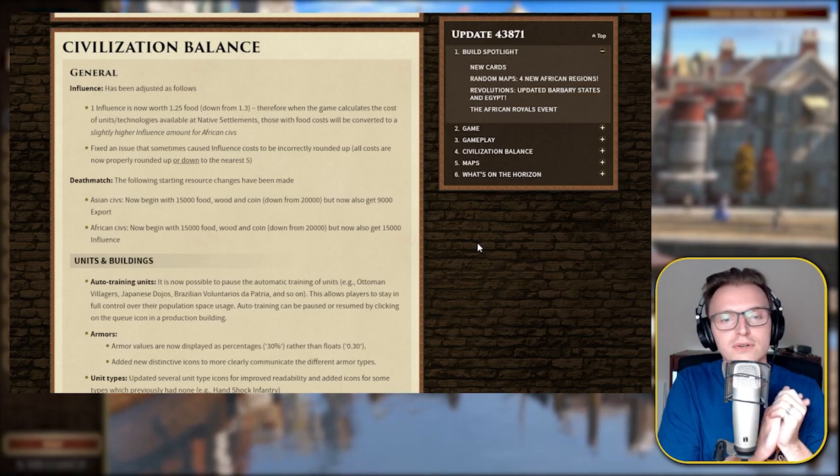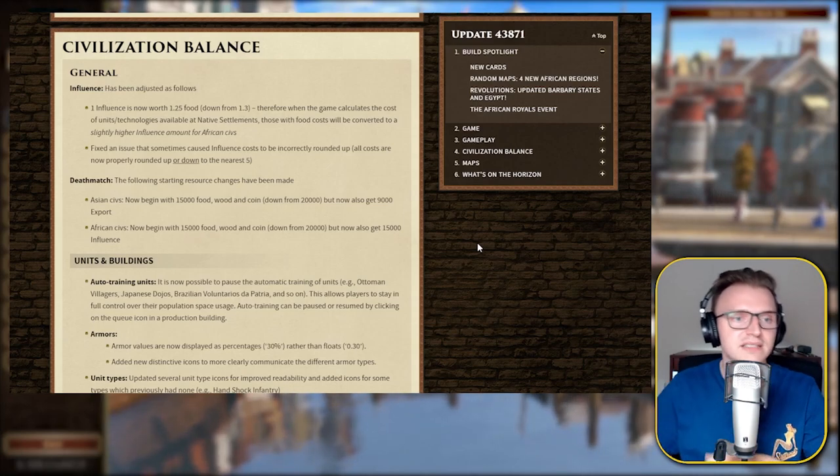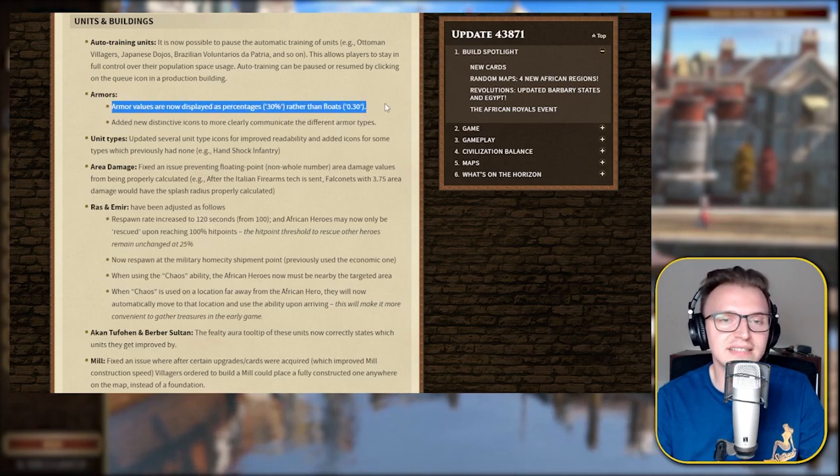Fixed an issue that sometimes caused influence costs to be incorrectly rounded up — all costs are now properly rounded up or down to the nearest five. It is now possible to pause the automatic training of units for the Ottomans and Japanese dojos. Armor values are now displayed as percentages — 30% rather than floats. That's really good because it did confuse a lot of people. Just say it's 30%, it's a lot easier to understand. Added new distinctive icons to more clearly communicate the different armor types.